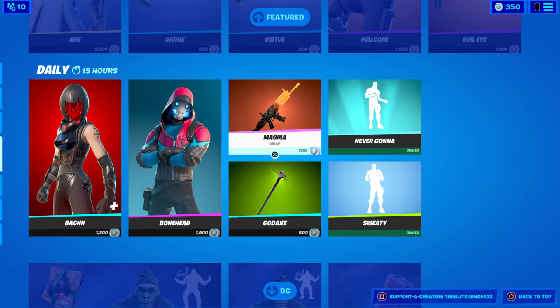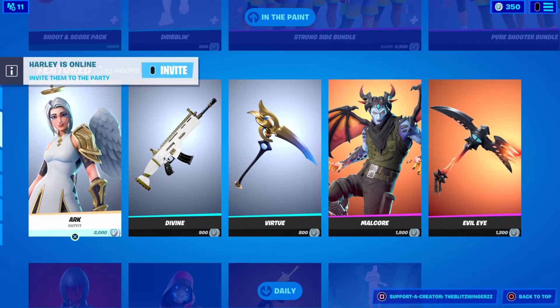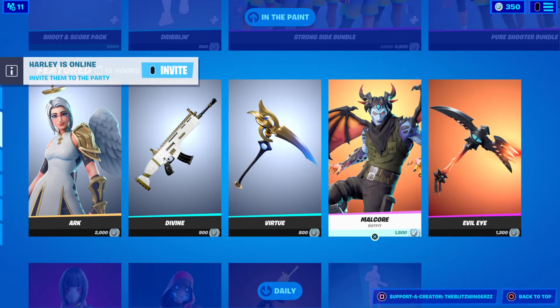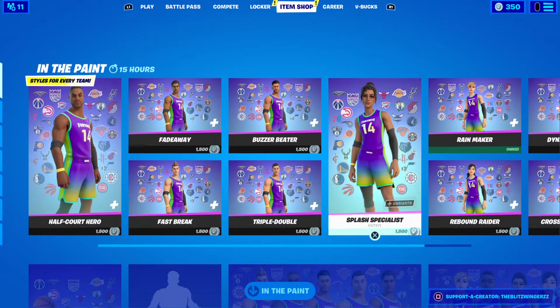Let's look at the stuff here. Now I'm going to look at: Wax, Wraith Mac, Cordisinha Axe, Magma Wrap, 1-Head, Batchy, Arc Divine, Virtua, Mal-Carr, Evil Eye, and then the NBA skins as well.